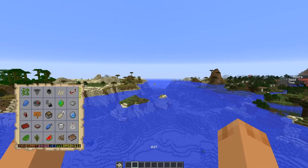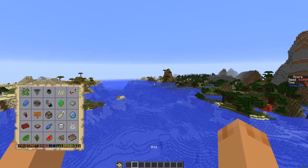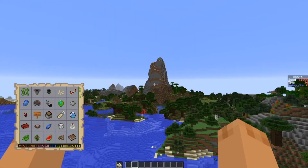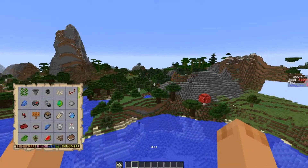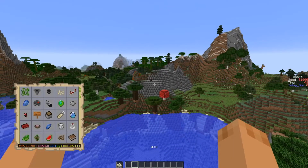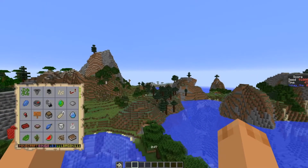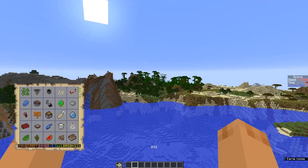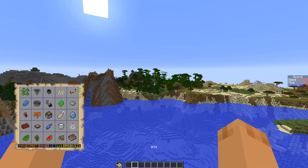Looks like we have a desert and a bit of a jungle to the south. Swinging around to the west, we have mushrooms, dark oak, and an extreme hill. The jungle is behind it. We keep swinging around — we have another jungle and cows. We have a little bit of everything here today. There are some Kishi trees way in the back there. And we have a jungle temple, which opens up possibly another diagonal.